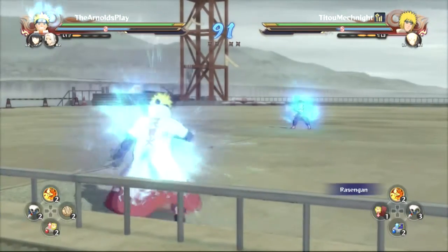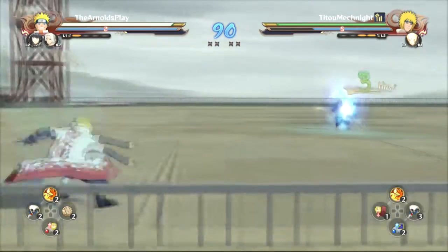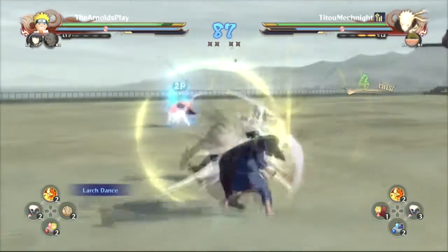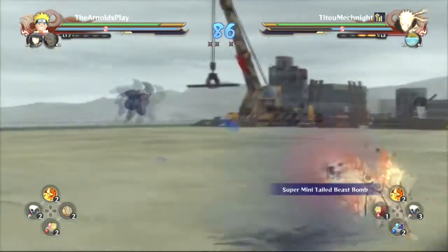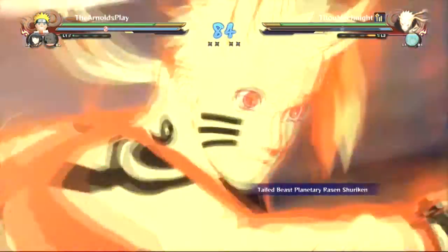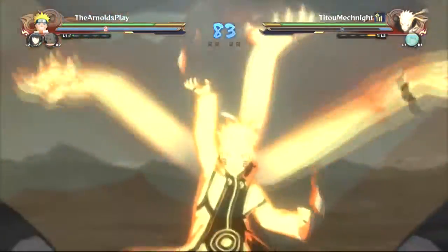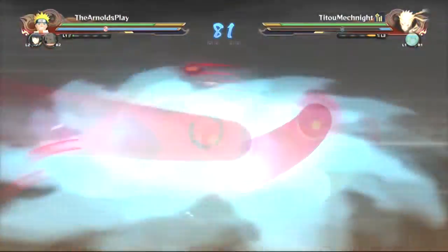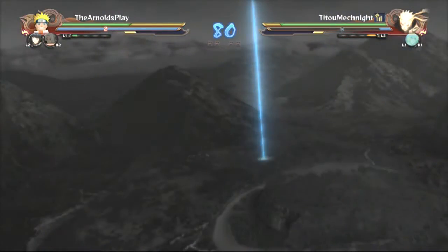Playing against Taitau Mech Knight — that's an interesting name — and he's playing father and son: Minato and Kyuubi mode Naruto, who do a lot of damage between themselves and are very very popular. He uses substitution and manages to land an ultra on me. I really need to learn to watch out for these things but it's just not in my muscle memory yet.